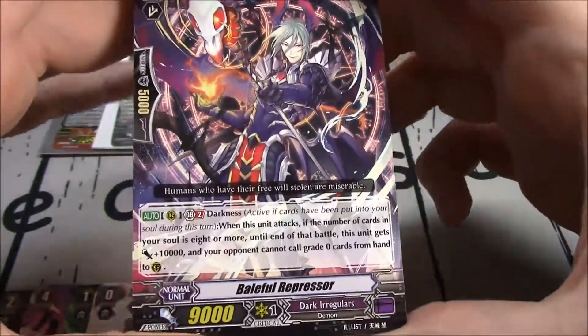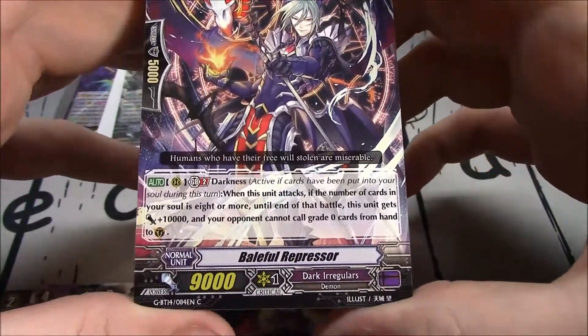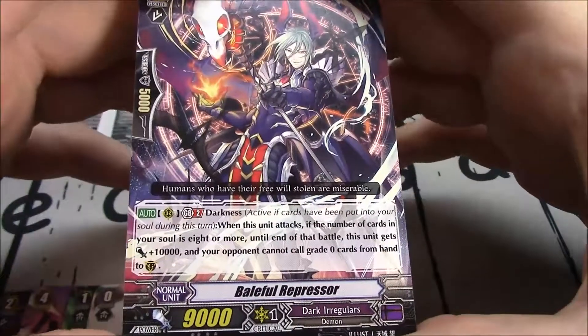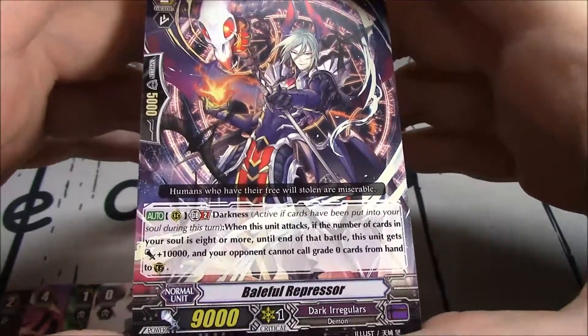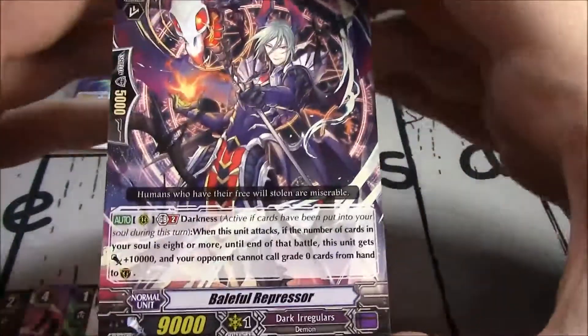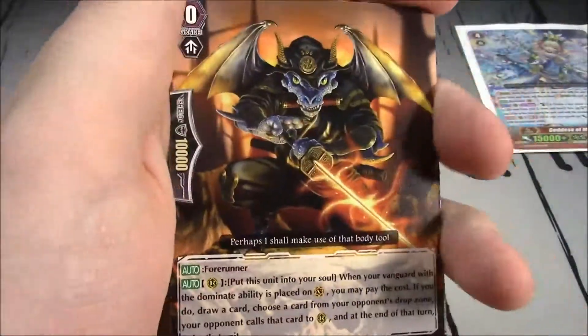Baleful Repressor — as someone says, why is he a common? Well, because something's got to be a common, but he's a great card. GB2, Darkness: when this unit attacks, if the number of cards in your soul is 8 or more, until end of battle this unit gets 10k, and your opponent cannot call grade 0 from hand to Guardian Circle. So much guard restriction.